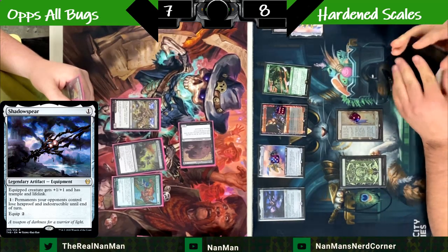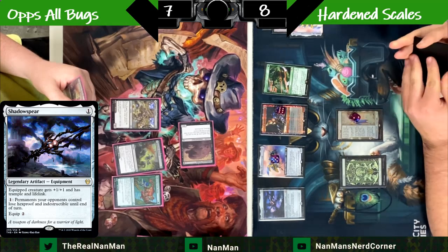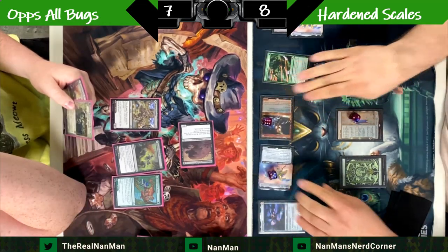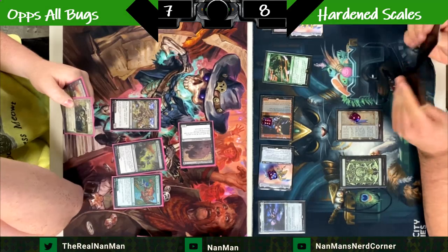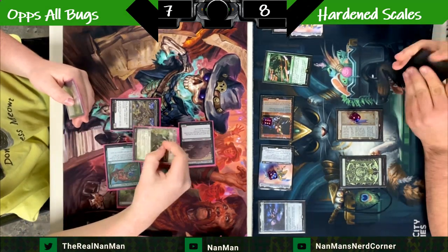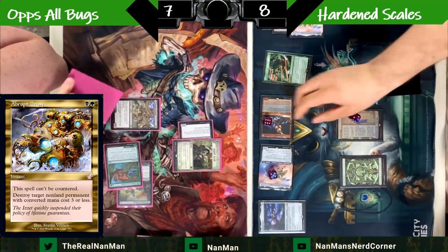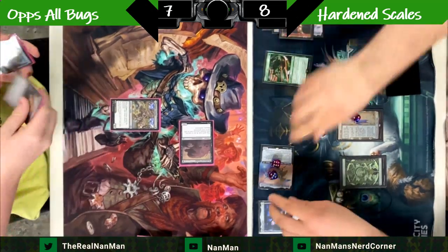Here's a Shadowspear to really hammer home how much the game is in our favor. We can equip this to one of our creatures and gain all the life — yes, you can have a giant elemental insect swinging in for six, but we can just gain all that back, no problem. They both have the Modular trigger, so whatever you kill just gets moved over. Let's move the counters here and swing in for 11.